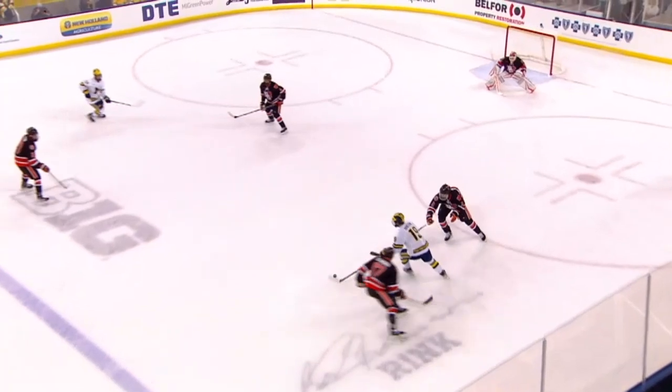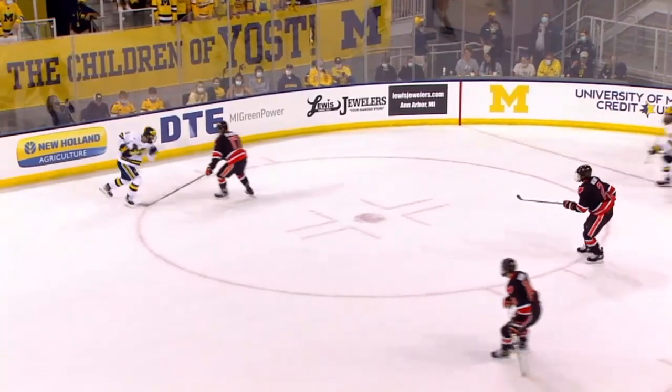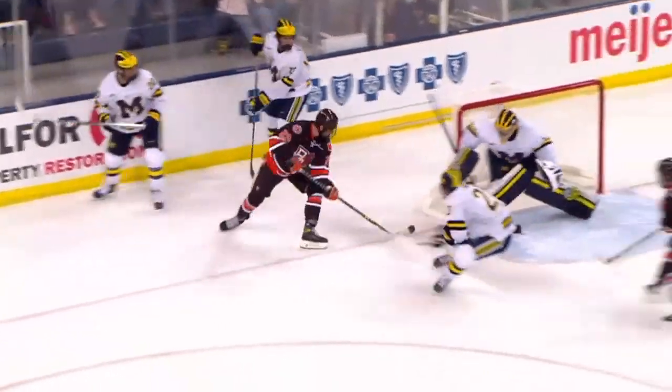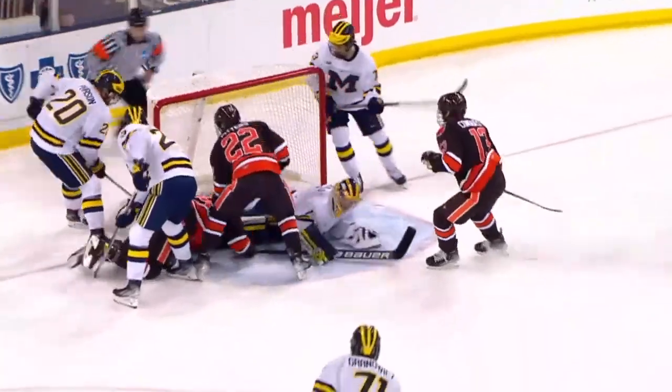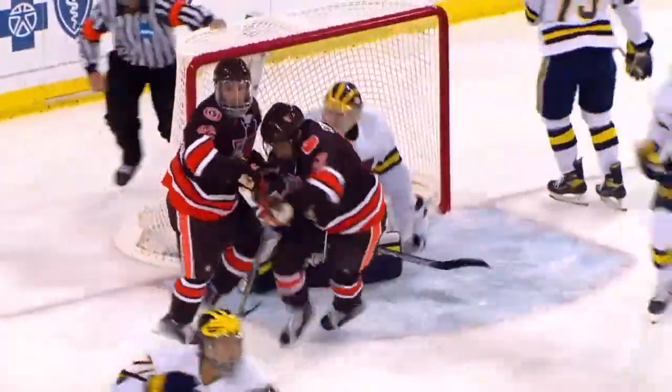Now it comes out in front again with the Wolverines. Here's Brisson — he has two goals in the first. He feeds it over. Duke back to Brisson — shot, grabbed — Rose has it. Faceoff coming up. The Falcons jump it right back into Michigan territory and they trail Michigan 3-0. Here's a puck right in the goal mouth. Somehow Portillo kept it out.